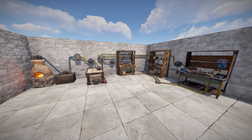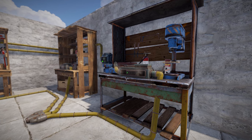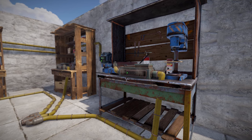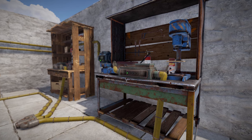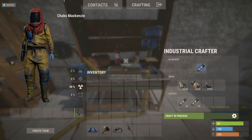A proper, modular, scalable setup should look something like this, with the output going wherever you need. It's very important to know that looping the output of industrial crafters back into your automation input will generally cause the crafters to run indefinitely until all available ingredients are exhausted, so this isn't usually the best idea for something like meds or ammunition.